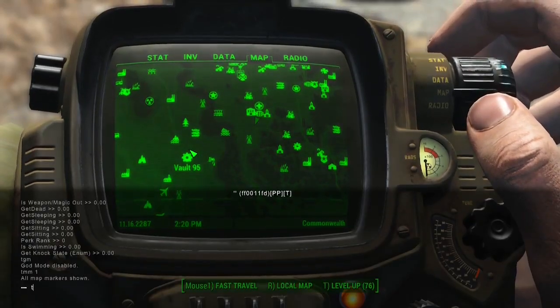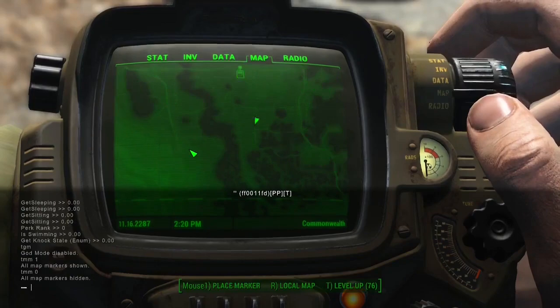If you want to remove all map markers, you're going to type TMM space 0, and that will remove all map markers.